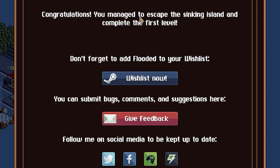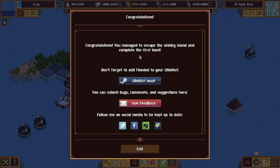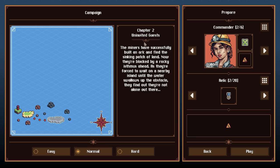Congratulations - you managed to escape the sinking island and complete the first level! I didn't realize that was the aim of the game - it makes sense now. I was wondering if I'd just keep going forever building false land and losing it. We built an Ark and now we've unlocked Chapter 2. If you enjoyed that, boost the like button - maybe we'll try Chapter 2. Thanks for the key devs, really enjoyed it!